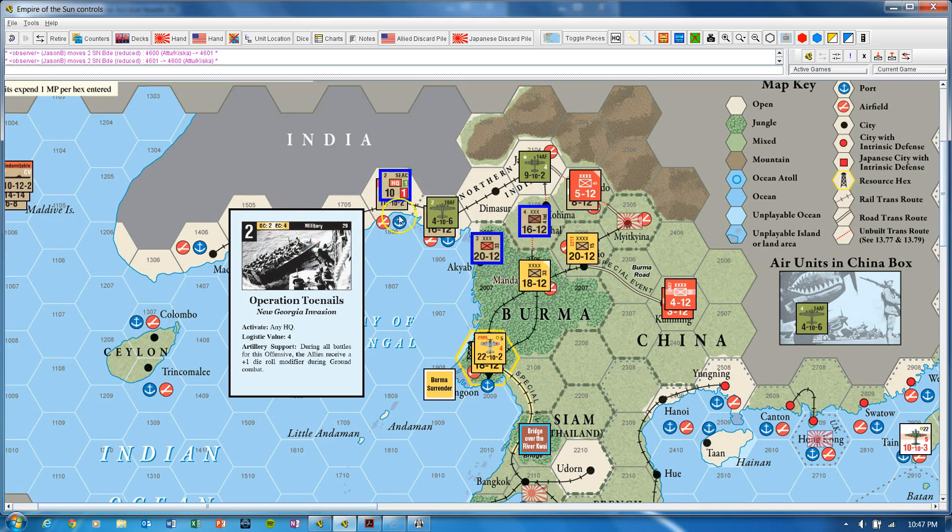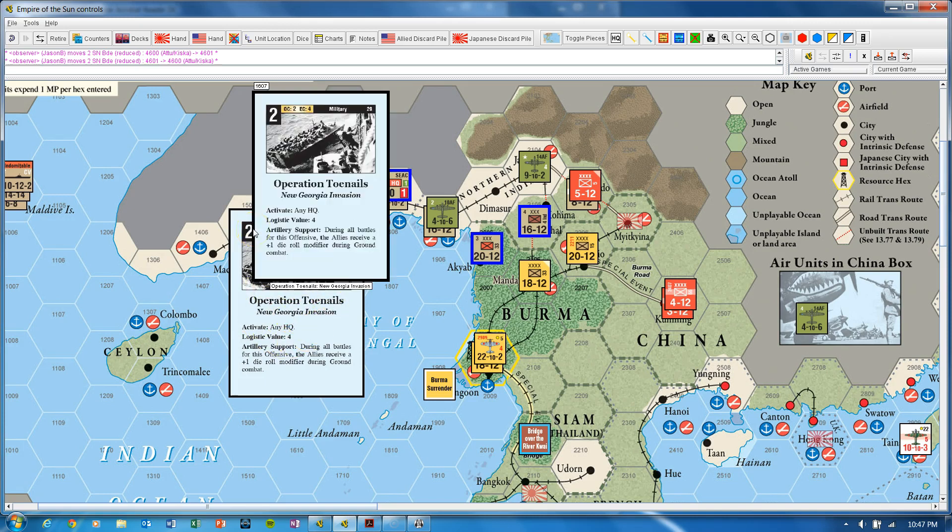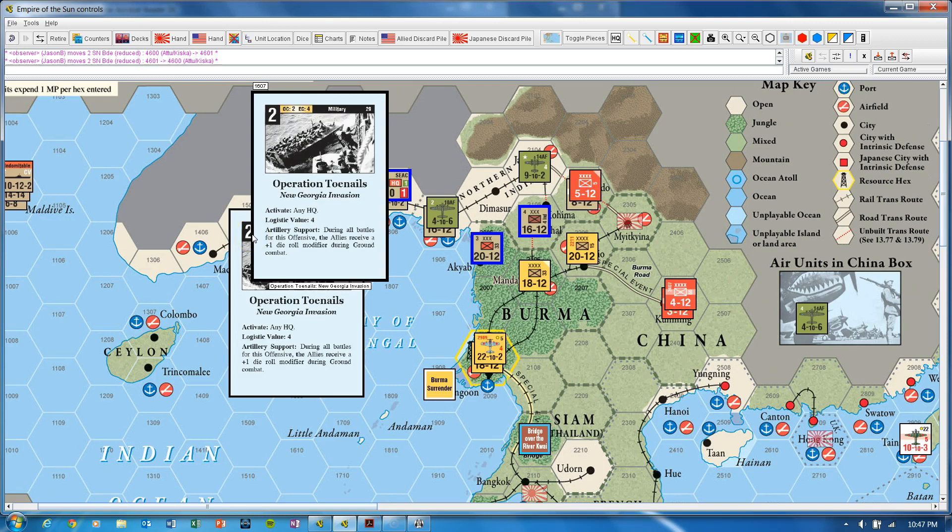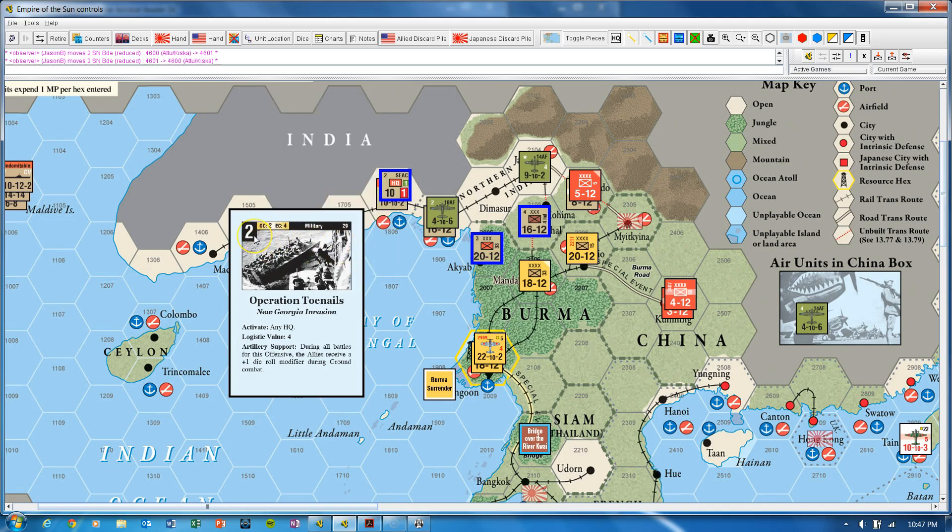Before we go there, let me go back and talk about the other piece of the OC value: even if you're using this card as an event, the 2 OC value still determines the movement you can undertake as part of that operation. For example, naval units can move 2 times 5 for 10 movement points. Air units can move two legs of whatever their range is, and ground units can move two movement points. Two is good because there's very little clear terrain on the map — most of the CBI is either jungle or rough, which takes two movement points.